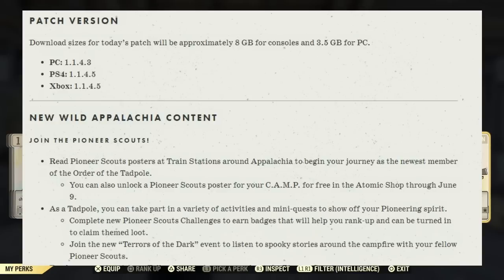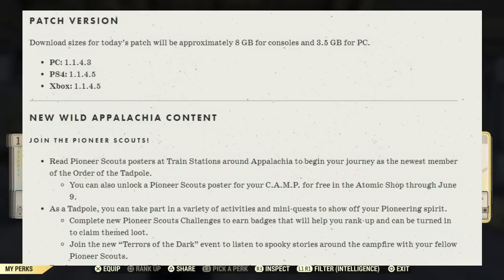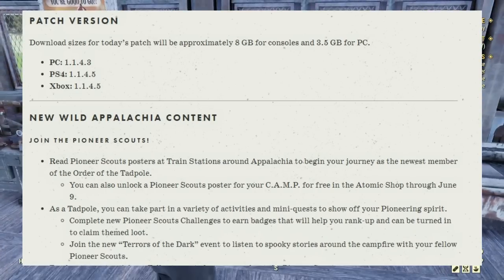As a Tadpole you can start taking part in a variety of new activities and mini quests to show off your Pioneer spirit. Complete new Pioneer Scout challenges to earn badges that will help you rank up and can be turned in for claim-themed loot. Join the new Terrors of the Dark event to listen to spooky stories around the campfire with your fellow Pioneer Scouts.